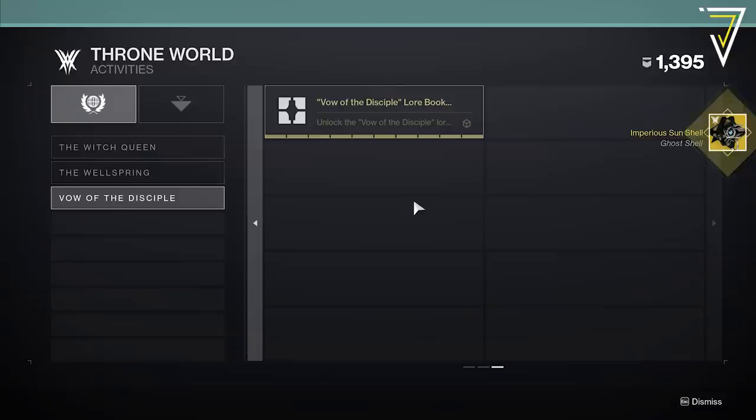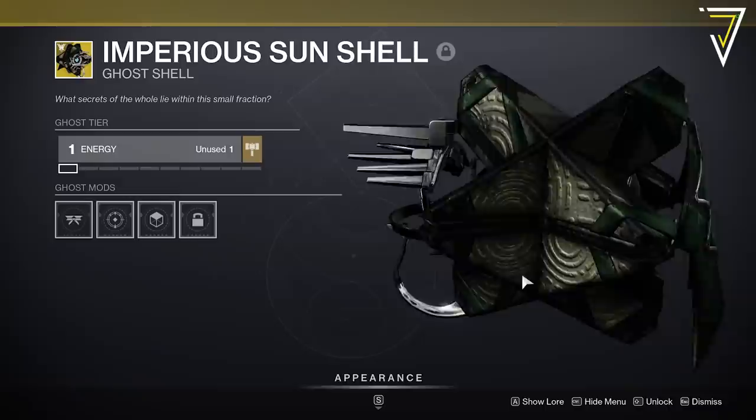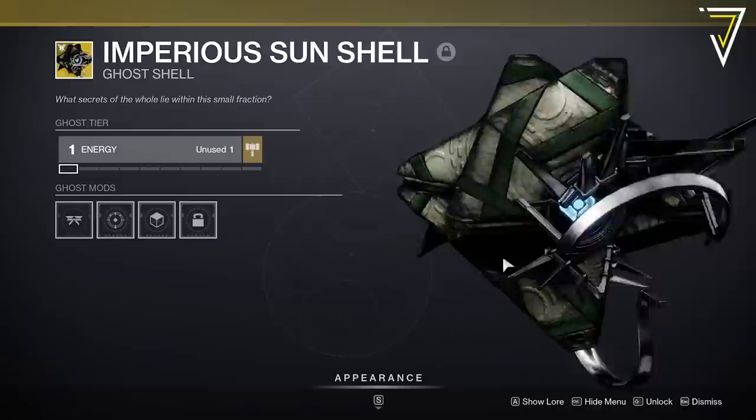Claiming the triumph rewards you with the Imperious Sun exotic ghost shell, which is highly reminiscent of the aesthetic of the raid — and it's a pretty awesome looking ghost shell. The raid itself is absolutely awesome, so if you get a chance to jump in I highly recommend it. Massive shout out again to Viper and Rev, and be sure to use the link in the video description below if you need help with call outs for each symbol.